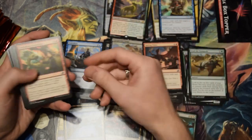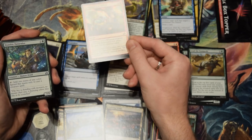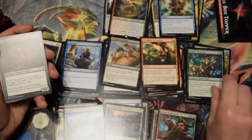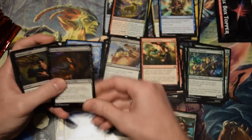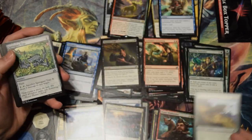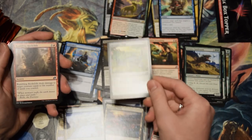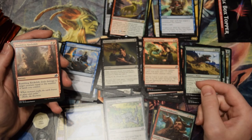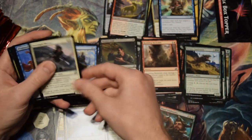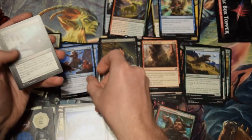I keep mistaking Cathartic Reunion for this card, which has gotten me into some trouble. This one I keep thinking is the other one — the one that cantrips when it enters the battlefield. This is still fine — three damage, whatever. Another Convolute, got a bunch of Convolutes. The ability counters — another ability counter.